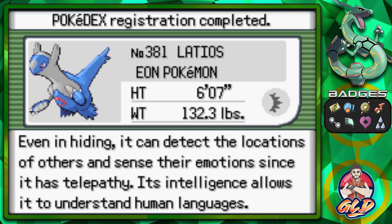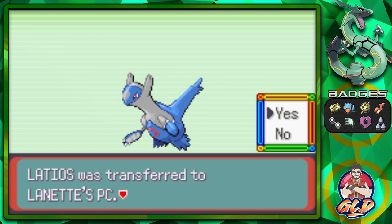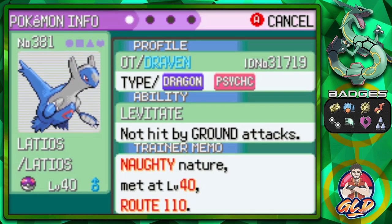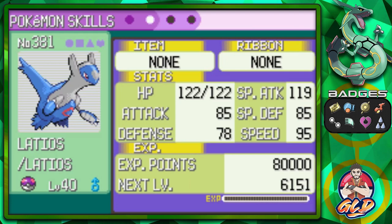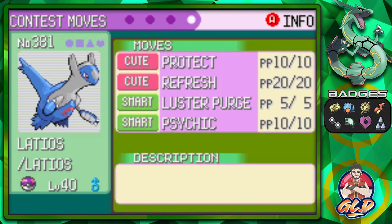It is 6'7", 132 pounds. Even hiding, it can detect the locations of others and sense their emotions since it has telepathy. Its intelligence allows it to understand human languages. It's a very good Pokemon. It is a Dragon and Psychic-type with the ability Levitate, so it cannot be hit by any Ground-types. It's a Naughty nature, a very good Special Attacker, and it has some pretty good moves: Protect, Refresh, Luster Purge — its signature move — and Psychic. That right there concludes our adventure against Latios or Latias.